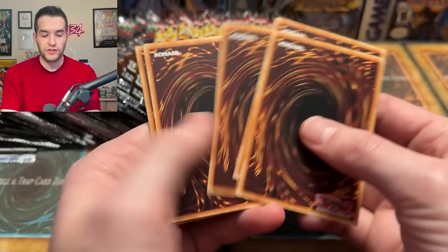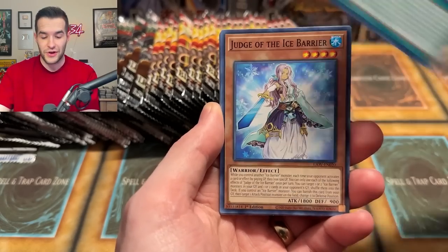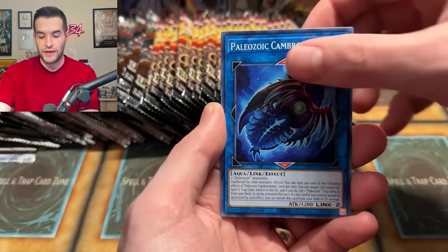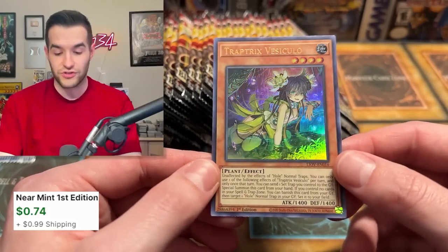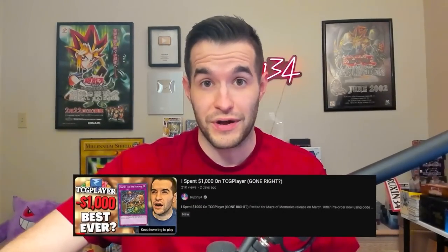Lightning Overdrive — the best card in here is Diviner of the Herald at around 14 bucks, not a Starlight. We have the Paleozoic Cambro, the Super Rare Trap Tricks Versiculo — Trap Tricks have gotten really popular lately. And looking at the price guide for Blazing Vortex, Pot of Prosperity is still 70 bucks for the Secret Rare, and the Starlight is around $600, so it's a big one if we could pull that.